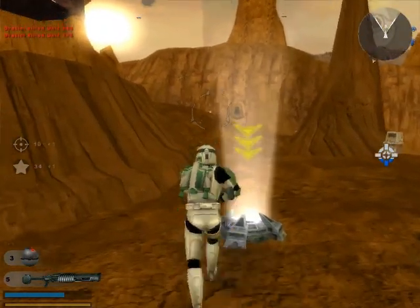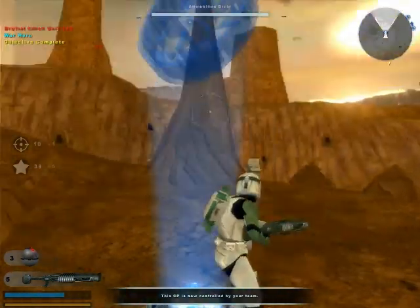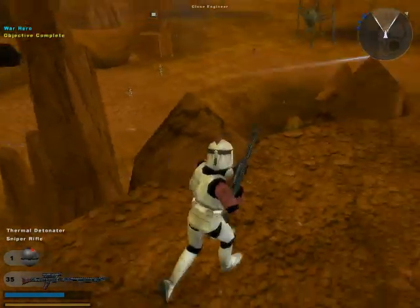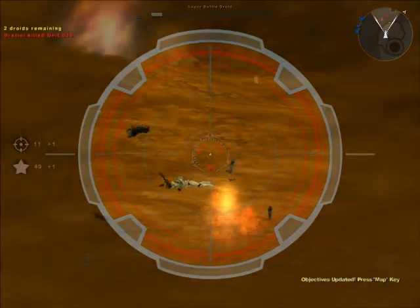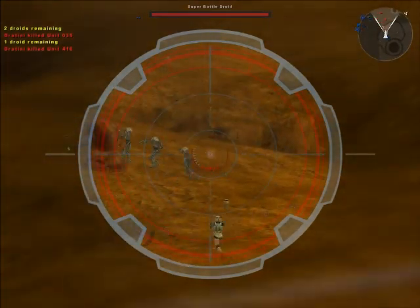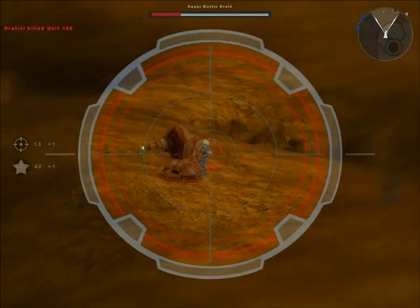We're gonna capture this command post for our next objective — and hey, I actually called it 'objective' that time, so that's pretty nice. Now we have to switch to the sniper class, which is probably one of my favorite trooper types. We have to take out three enemy droids. I think I said earlier that I was more of a shotgun person, but I finally got back into the sniper. Bam — got a droid, get out of here!